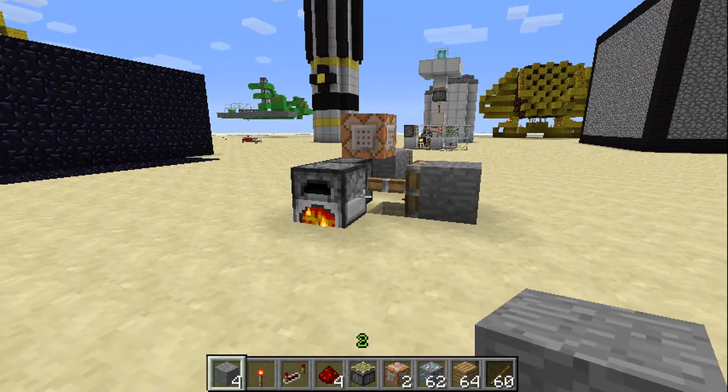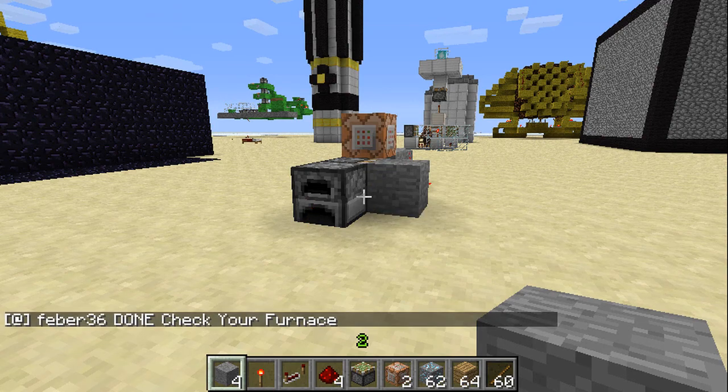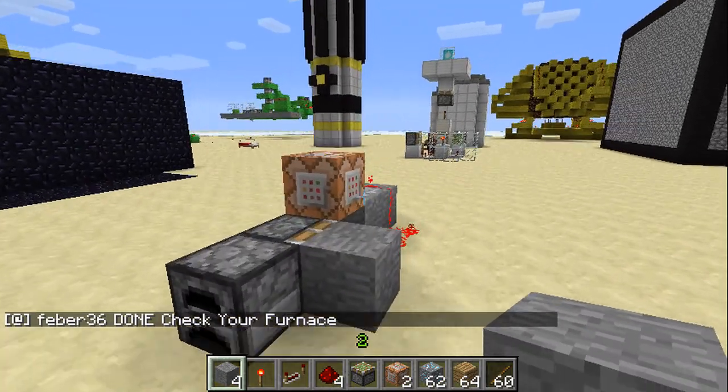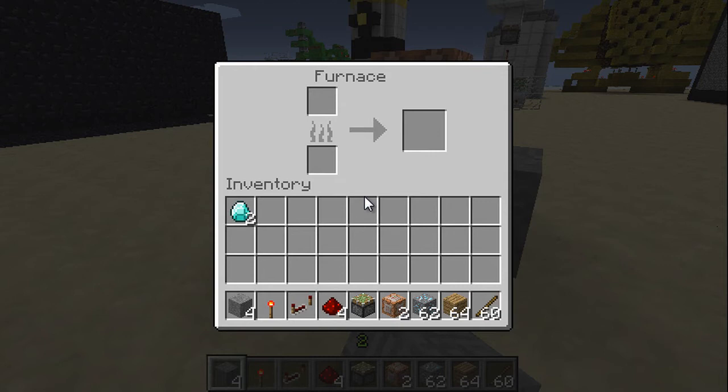So we're going to exit out of this. And bam — done. Check your furnace. You can see we got 2 diamonds and it was pretty quick. We got 8 XP. So you could be anywhere you want when that notification comes in.